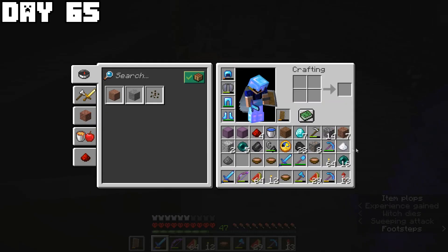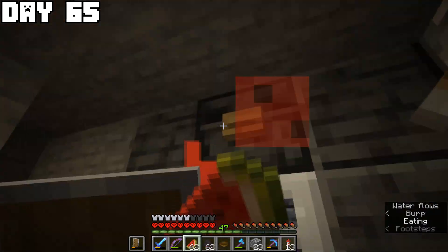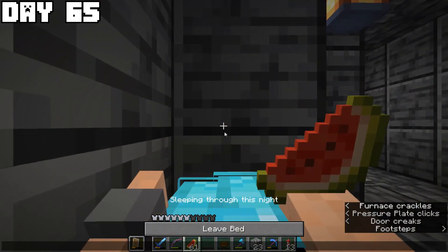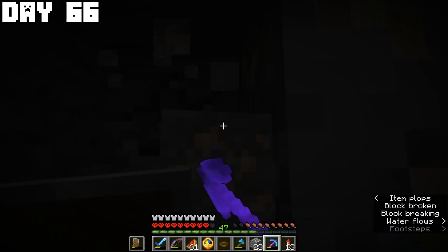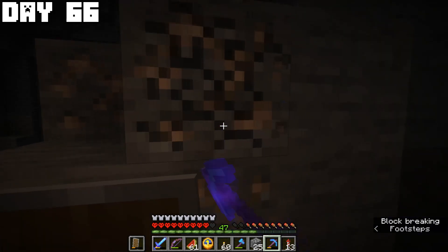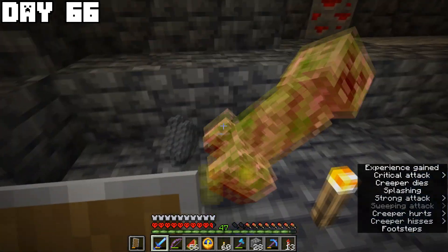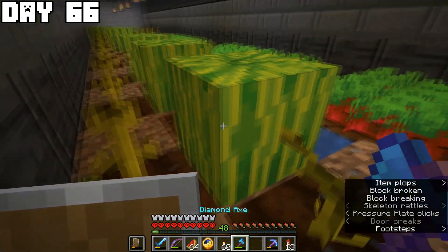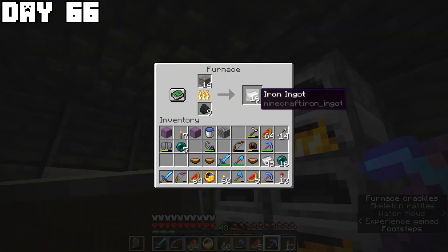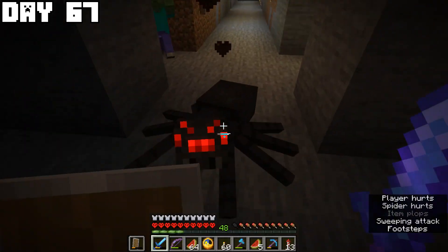I found a witch, killed it, and got some sugar — very important for later. I got some iron, went back to base, smelted my iron, and went to sleep. On day sixty-six I mined a whole lot of iron because we need 164 iron blocks for a full beacon. I also killed some mobs, got more melons for food, and kept mining and smelting iron — creating 21 iron blocks by day sixty-seven.